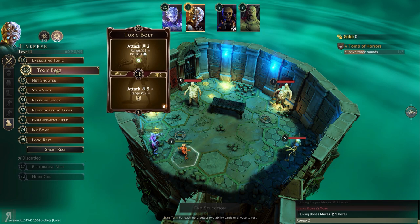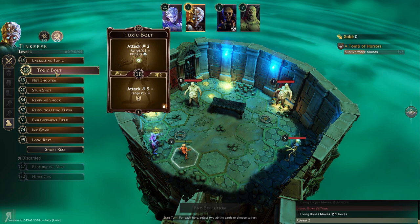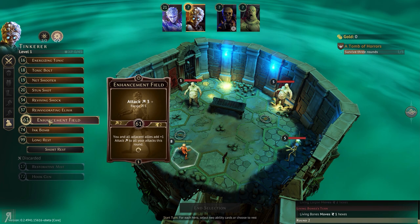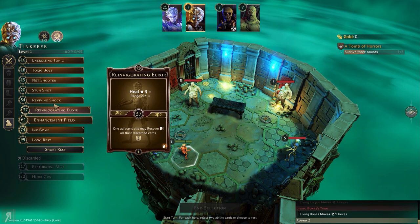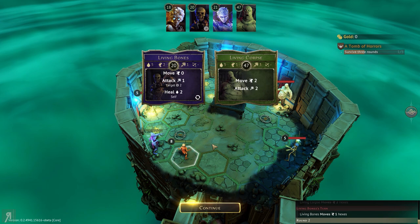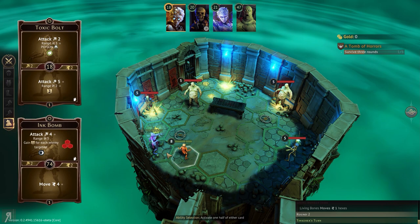Let's try this. I should theoretically be able to quite easily destroy everyone in range. I don't really want to burn ink bomb if at all possible. We need to eliminate these two, so let's do toxic bolt and ink bomb and see how that goes. The living bones is going to be moving faster — actually it's not going to move. So let's see what happens.